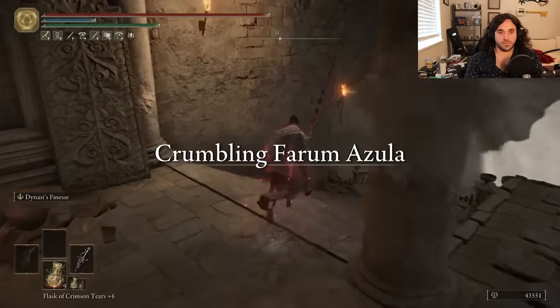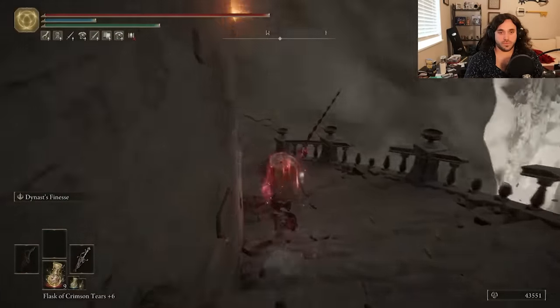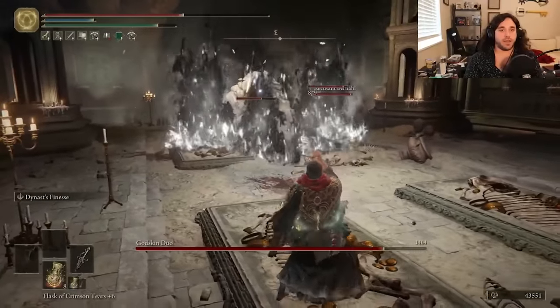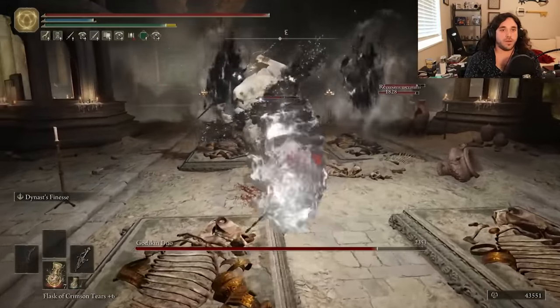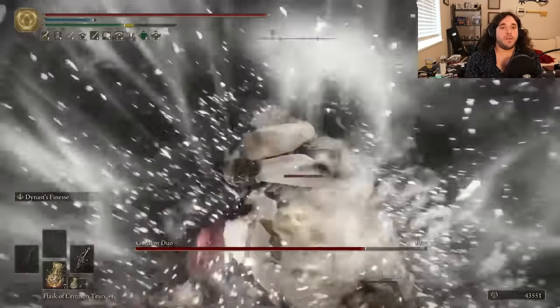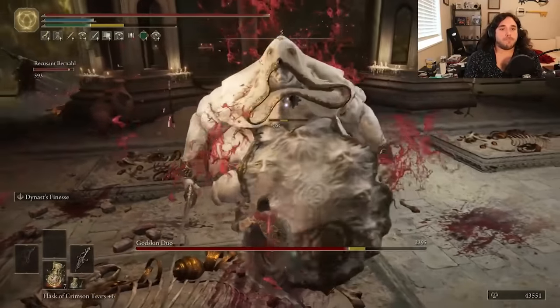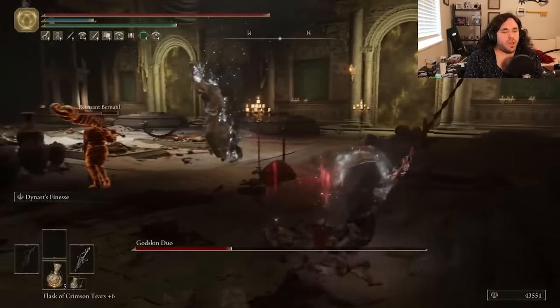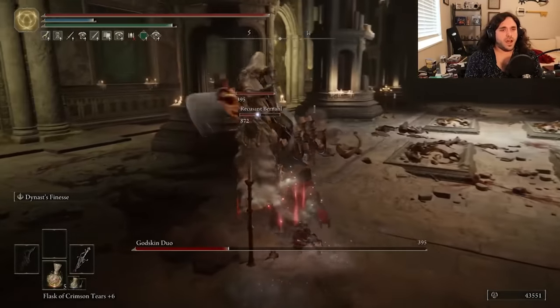For Farum Azula is looking extra tornado-y today. Let's get Bernie in to distract one of the Godskins, specifically the Apostle, while we go for the Noble. It's noble on noble action. Apparently heavy thrusting swords are noble behavior. Bernie did a nice job on the Apostle, so we can just 2v1 the other ones as they come in. It's pretty free.